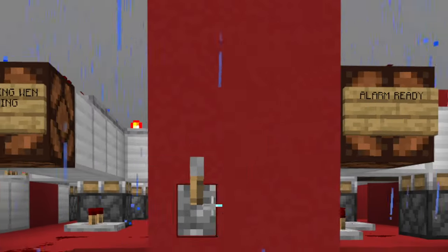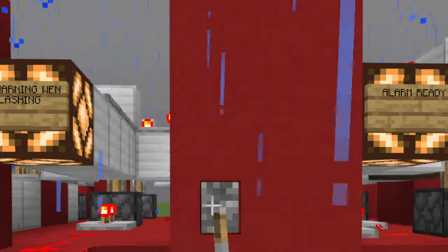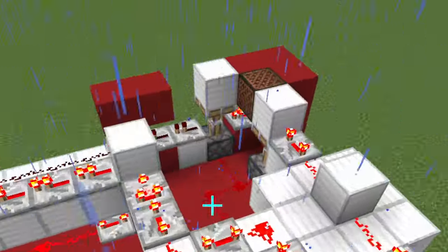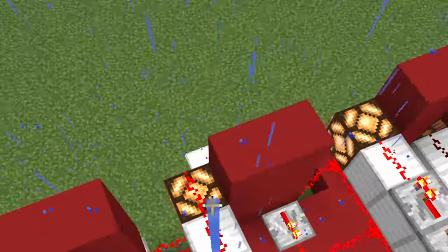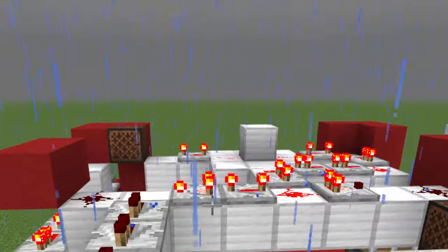It also uses this tornado siren piece right here to power it. It works the same, it's just not covered. If I want to ready the system — as you can see — pistons move around, the lights change, and the system is now readied. If there's a fire, the alarms will officially go off.